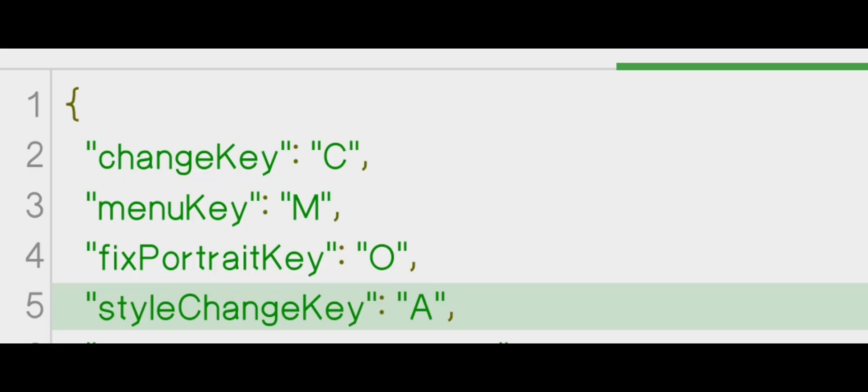Before anything else, let me explain this. C is to change the Portrait from Vanilla to HD — in default, C is letter P. M is the library of Portraits where you can choose Portraits that you have installed. O is to fix the Portrait. Then letter A — I'll show it later.